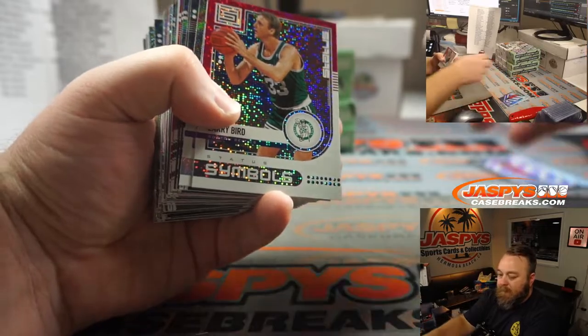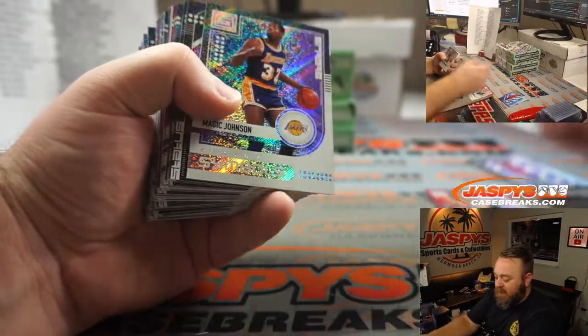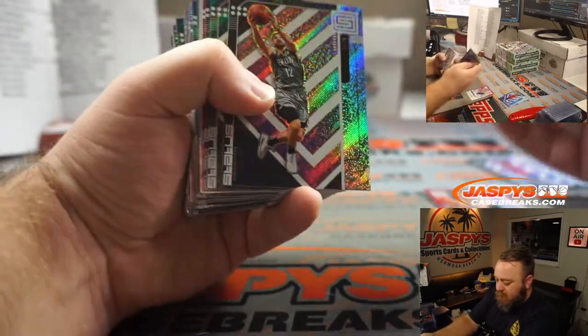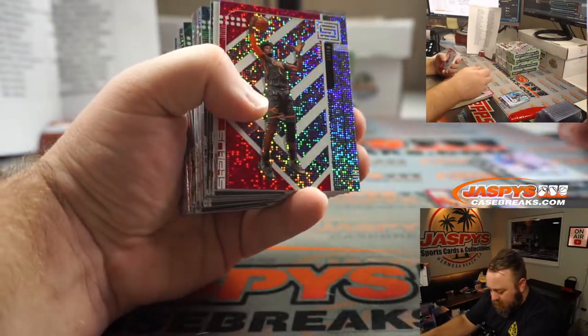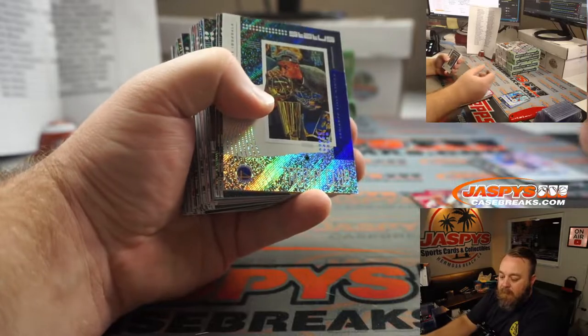Larry Bird Pink, Celtics — Matthew Parsons. Jonathan Isaac for the Magic — Chad Meyer.